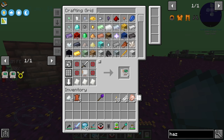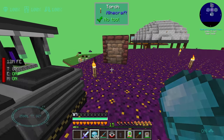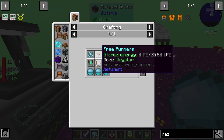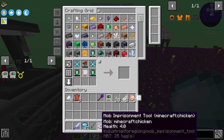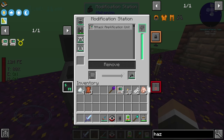According to the tooltip I can put up to four attack amplification units into the mecha tool, so let's make one, two, three, and four of those and drop them all in. While we wait, let's make four hydraulic propulsion units — these are a bit more expensive, requiring free runners, but fairly easy to make. One, two, three, and four — beautiful. Let's put those into the boots.